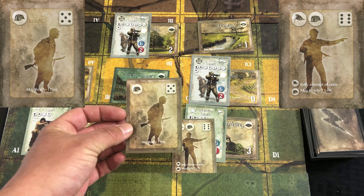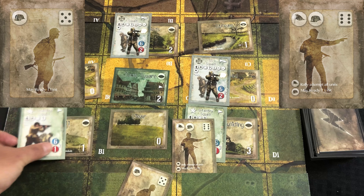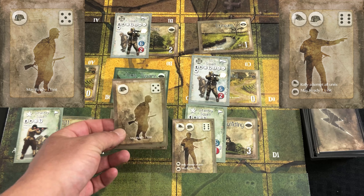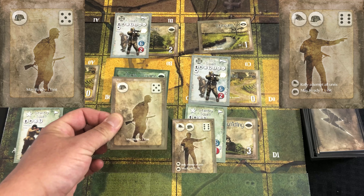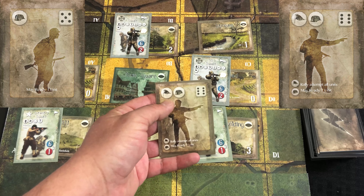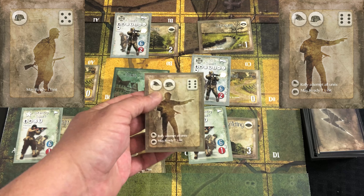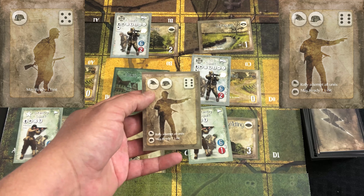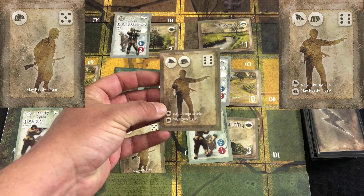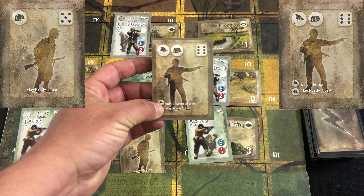As an example, this one is a 'May Ready 1 unit' card. If you remember, we talked about ready and spent units — spent units being turned sideways. This card would allow them to become ready and available for actions. But if you look at this action card, this one has two icons. You can play this on a unit or stack of units, so by playing this card you could make a rally attempt with all your units, but you would only be able to ready a single unit.